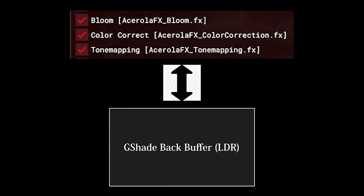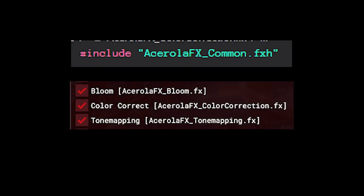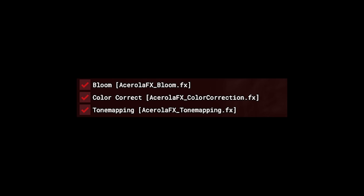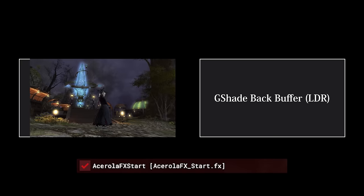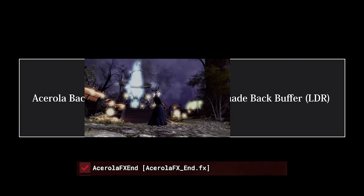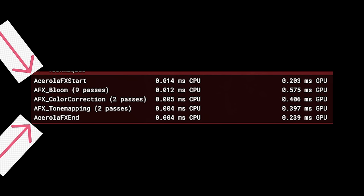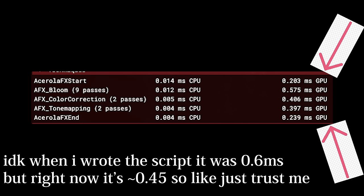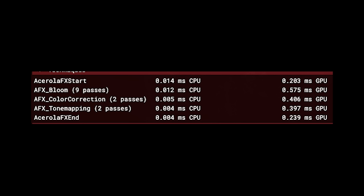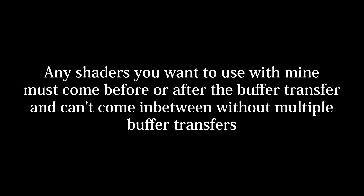Our shaders write to the G-Shade backbuffer, but what if they wrote to a different buffer instead? If I create a high dynamic range buffer and include it in all of my shaders, then my shaders can now read from and write to this new HDR buffer. We need two more shader effects: one that transfers the contents of the backbuffer to our new injected buffer, and one that transfers the contents of the new buffer to the G-Shade buffer so we can actually see the result. The tradeoff is twofold: first, the overhead of transferring buffer contents adds about 0.6 milliseconds of render time to our shader pipeline. Secondly, my shader effects are incompatible with other G-Shade shaders since they read and write to an entirely different buffer. There are workarounds, but it's honestly not worth the effort.